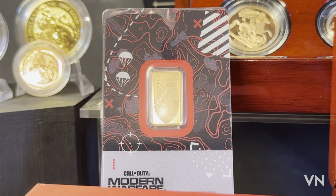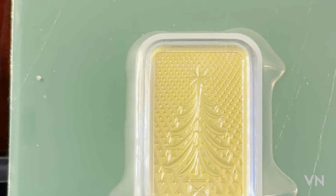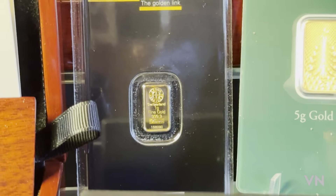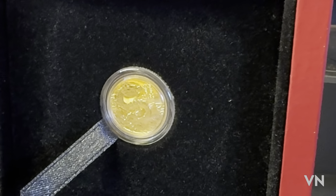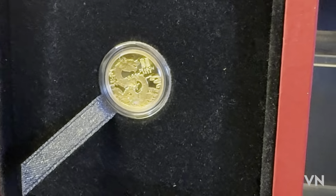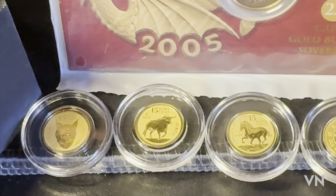Gold goes into collectibles as well. Here is the 5 gram Call of Duty Modern Warfare bar - these have gone up in price, one because of spot going absolutely mental and of course because it's Call of Duty and limited. Moving straight across we have the 2023 Christmas Tree 5 grams and a one gram Argor-Heraeus bar. Moving down we have a one ounce Hera and the Lion bar, which I think is stunning, and a 2024 Dragon one-tenth proof.